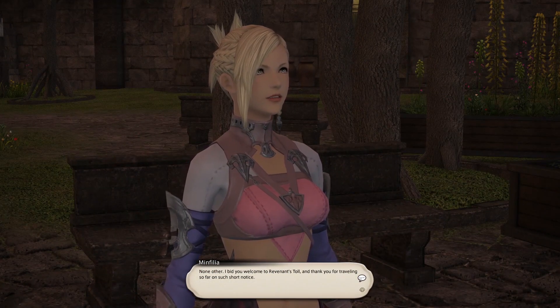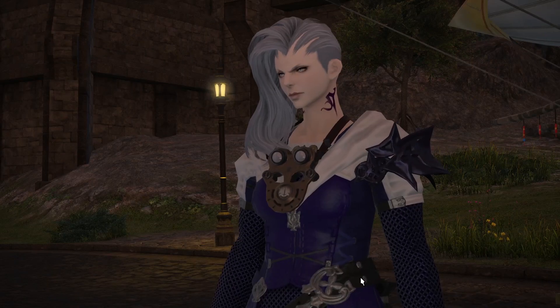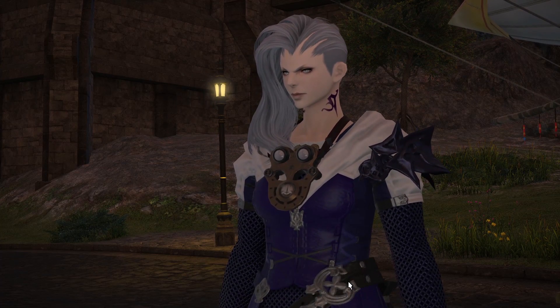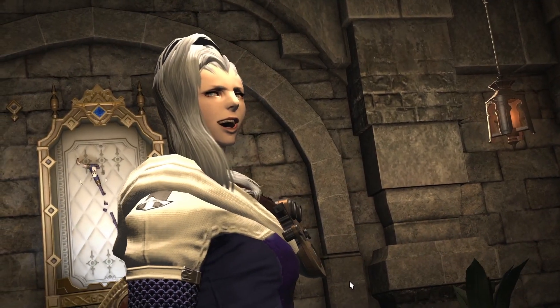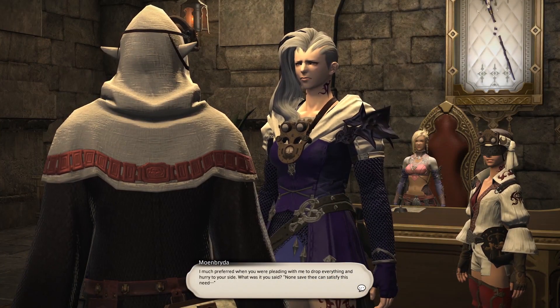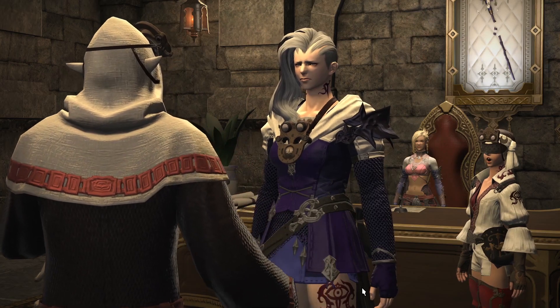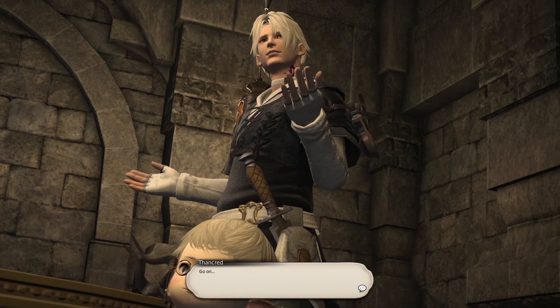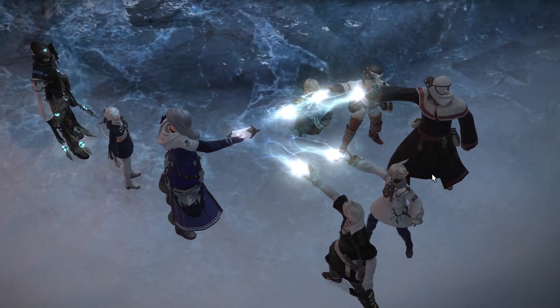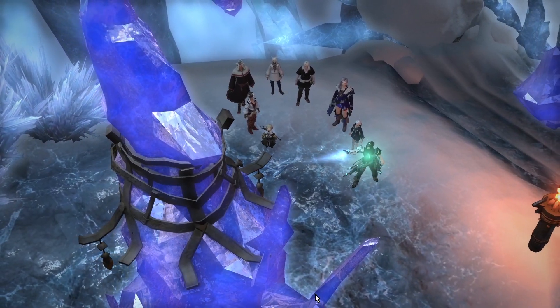This lady was entering Revenant's Toll because we wanted to speak to her. She, however, has other plans with Urianger. I have my doubts Urianger likes those other plans — kind of wondering what exactly she was talking about. With some new crystal Moenbryda brought, we were able to attune to the crystal near Snowcloak.